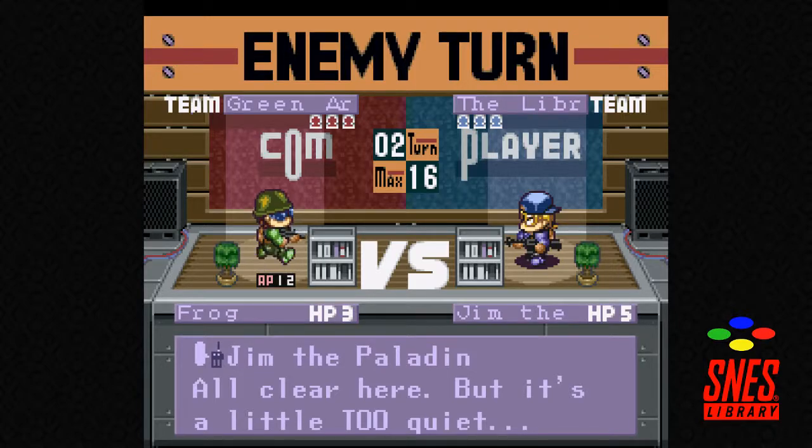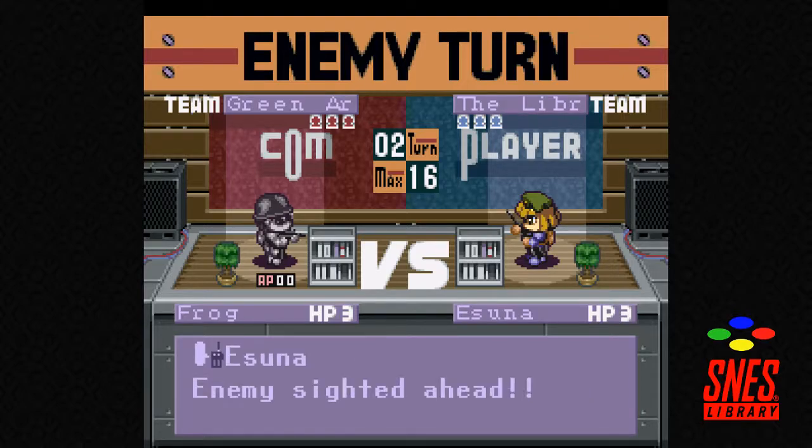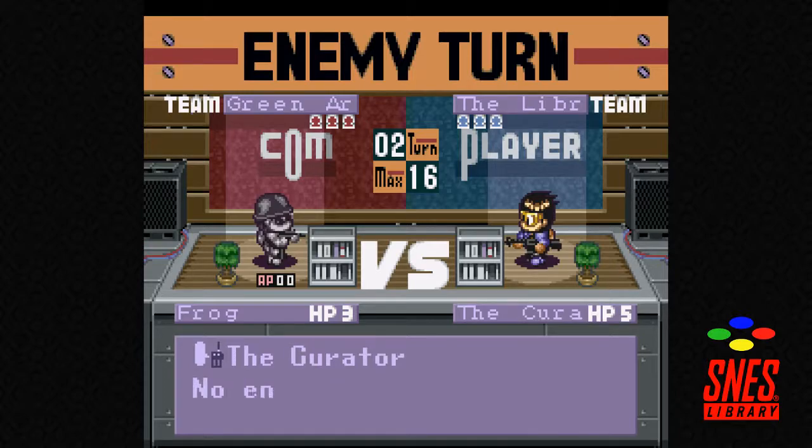All clear here but it's a little too quiet. He has high AP — oh, he's a scout. Not too worried about him then. Enemy sighted, confirming the enemy. It's just a scout, I'll just snipe him. Oh, that's a sniper too — he has a sniper rifle I think. That could be dangerous.